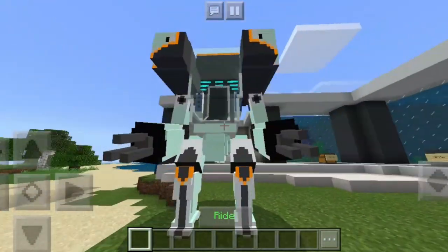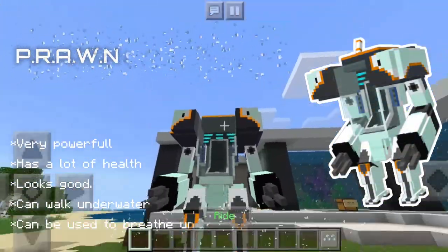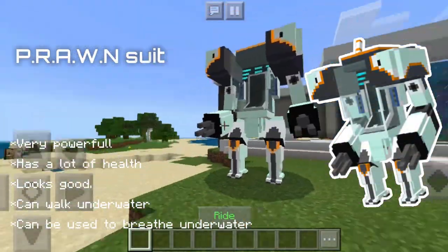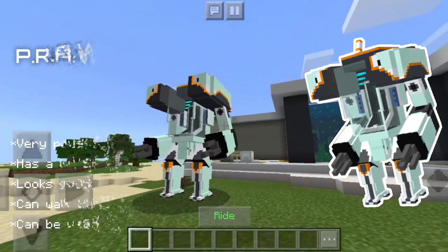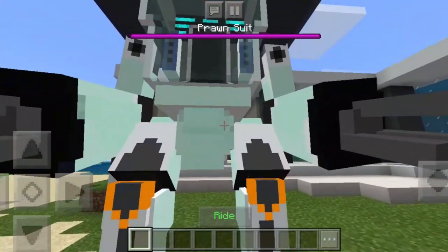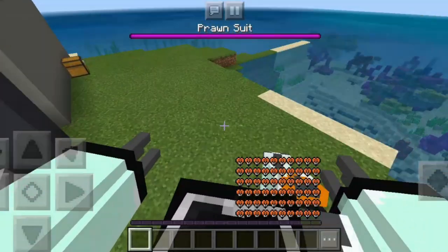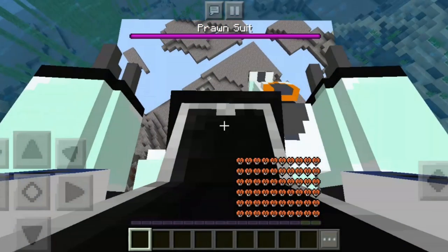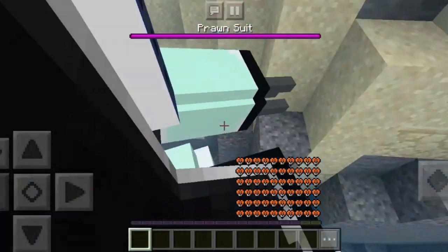As you can see here, this is a vehicle from the game — it is the Prawn Suit. It's named Prawn Suit in Subnautica. It's a really powerful mecha suit and it's really great in that game. In here it's a really nice suit. You can ride it, you can see how much health it has, and you can go underwater and explore the ocean.